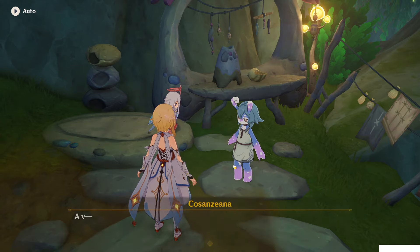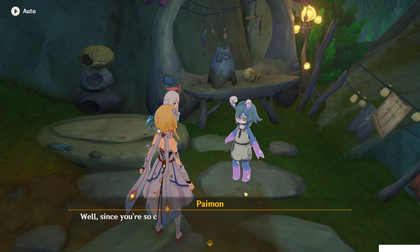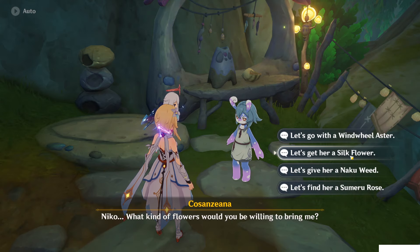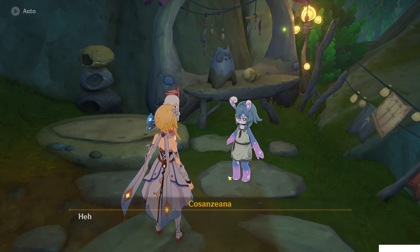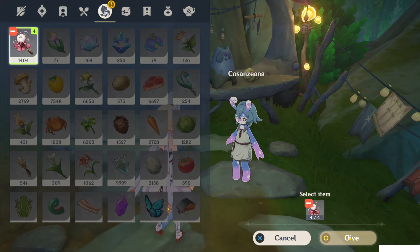Why don't they sprout? After you give one option, the fifth option will come out. Just use the fifth option. And here just give her anyone — for example, let's give her a silk flower. Silk flower looks really cute. For silk flower, give.